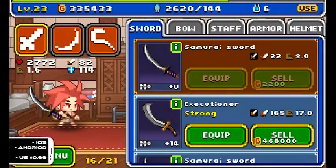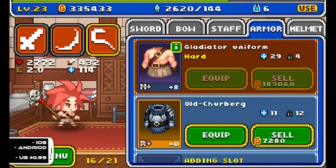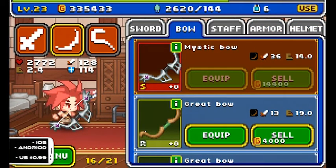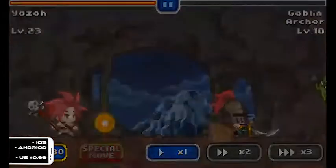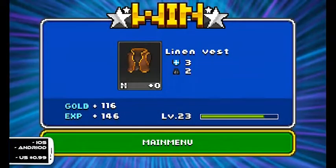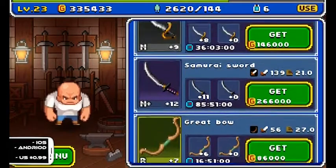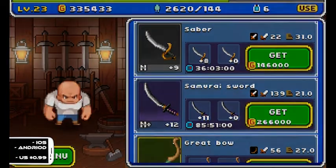Aside from levelling up after loads of grinding through dungeons, you can also choose to equip your hero with different body armour, head armour, and a weapon from one of three categories — swords which are short ranged, and staffs and bows which are long ranged. Most of the time you'll obtain equipment by luck upon completion of a dungeon, but to become truly powerful, you'll have to forge these into stronger equipment by merging them with an item of the same name. This process is incredibly simple, and like the battle system, leaves a lot to be desired.